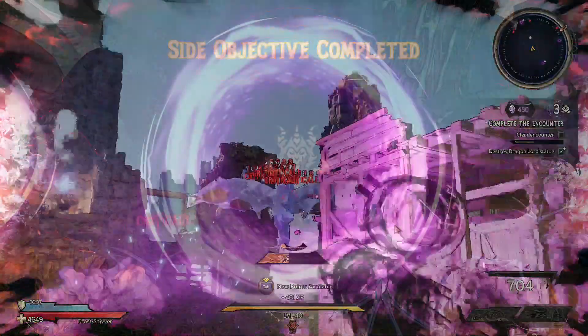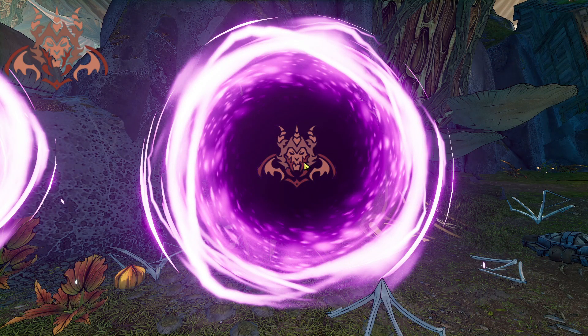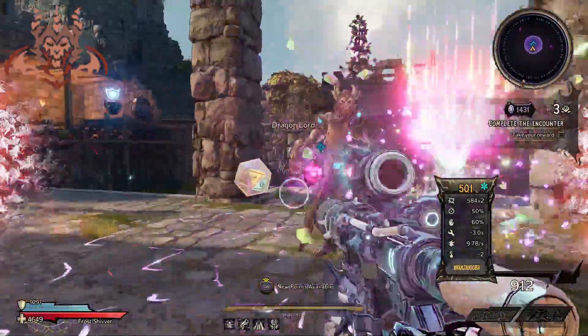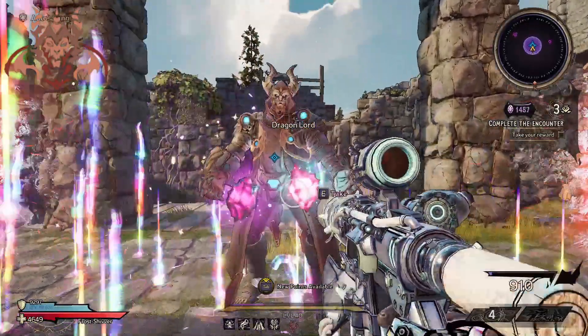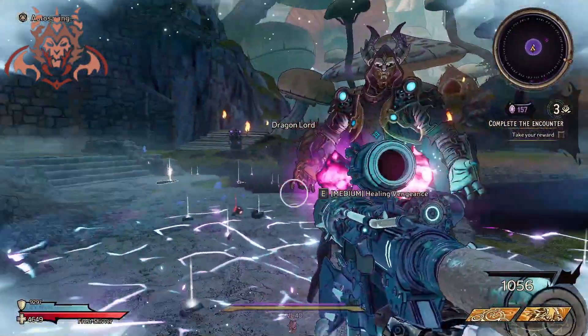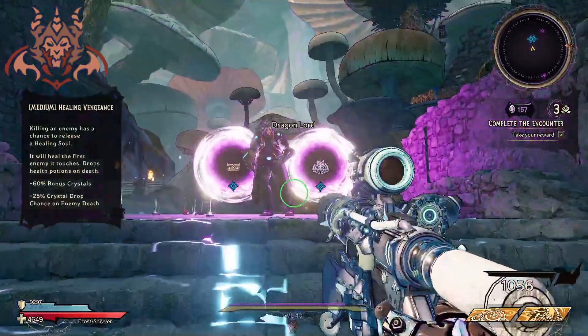Whatever that skill is, is predetermined by the butt stallion. Now, on to our fourth and final portal — the dragon lord portal. Once taken, this portal will present you with the dragon lord at the end and some dice, could be one or two. The dragon lord will have two options for you, whether that be easy, medium, or hard in difficulty. Essentially, these are all debuffs and make the run harder for you, but in the end you will yield more crystals.